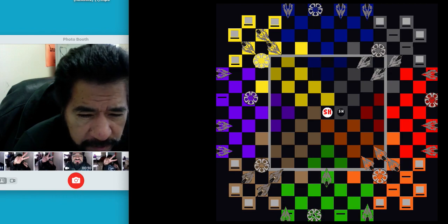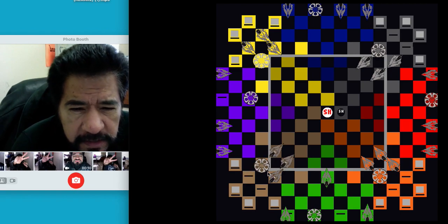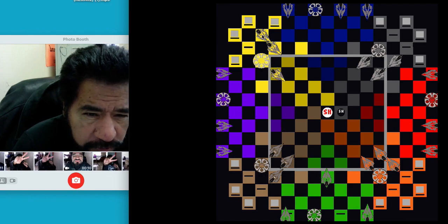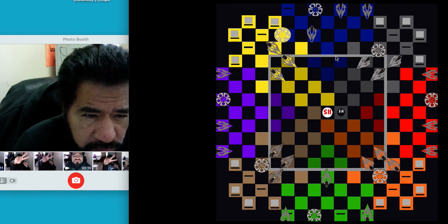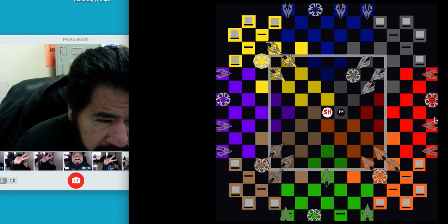Green moves once and passes his second move. Gold is next and continues to bring his pieces up. Orange feels the same way as red — just going to bring this one in and back up again. Yellow continues to move forward. Blue is going to throw in a little bait — in this game you can bait a lot of people. He puts a piece here and plans to get his mothership on the next move to take it out.